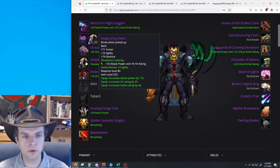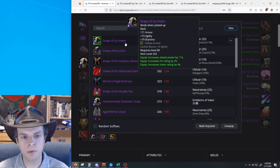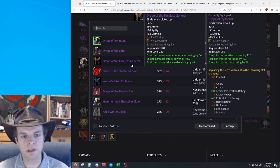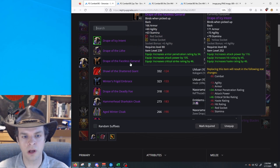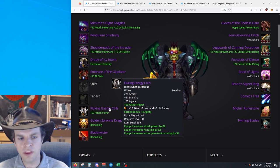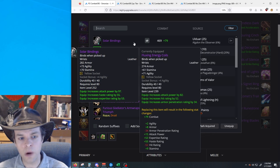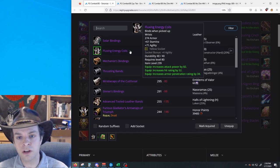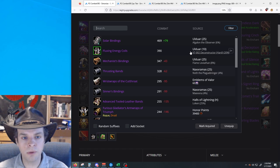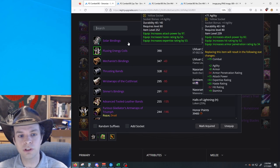For the cloak slot, that's a Drape of Icy Intent from Hodir 25-man hard mode, with your second best option being pretty close for a combat rogue — Drape of the Faceless General. On the bracers, we have Fluxing Energy Coils. With this setup, you could put on Solar Bindings and you'd waste a lot of the expertise, but it'd be effectively equal in terms of damage output. So opt for the Fluxing Energy Coils from 10-man Deconstructor hard mode and leave the Algalon loot to someone else who can really utilize it much better.